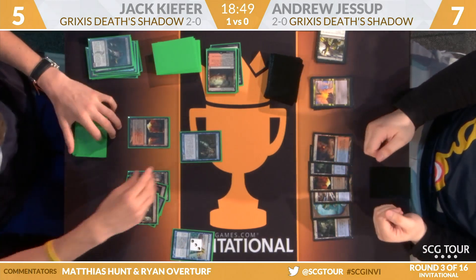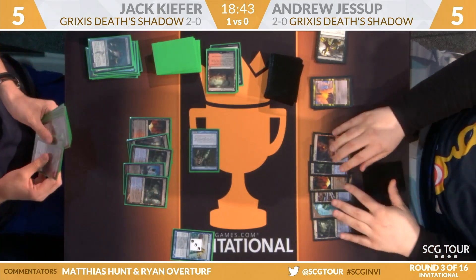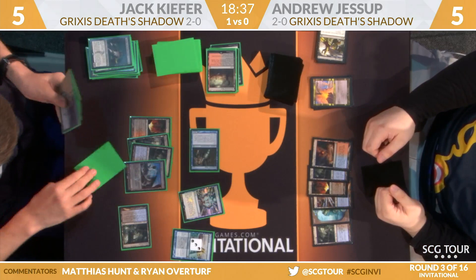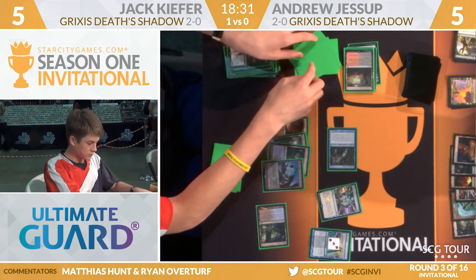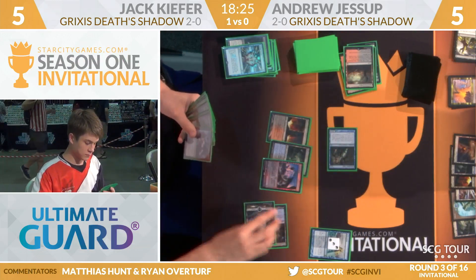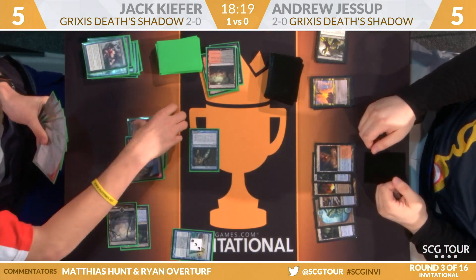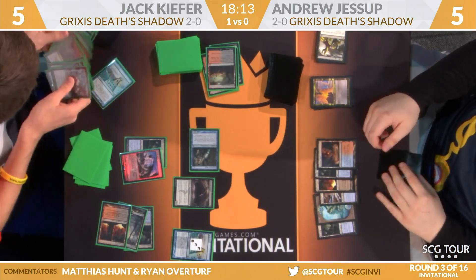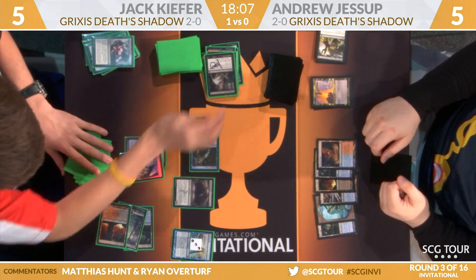You see Jack picking up Gurmag Angler, and it's already not clear that the Snapcaster Mage is a solvable problem for Jessup as he draws and passes the turn. He had no cards in hand. This is realistically about as bad of a spot as you can be in a game of Magic — your opponent has a full grip, advantage on the board, life totals are low, you don't have anything you can peel off the top to immediately win, and your opponent has more cards on Suspend. Here is Inquisition of Kozilek — he wants to see what Andrew drew. Show me that land. Yeah, it looks like it was a land.